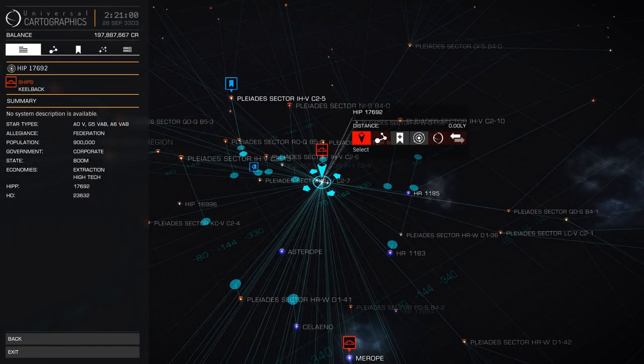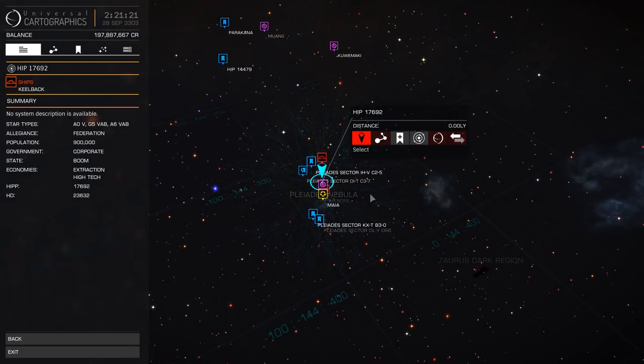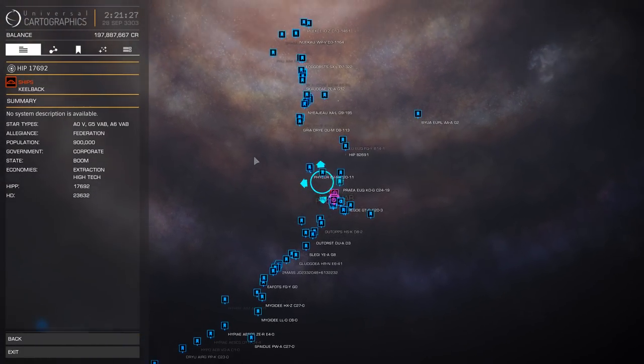That's the academics - the basics of shipbuilding. If you've got a lot more money to spend, I would suggest the Asp Explorer. There's a reason it's called the Asp Explorer - it is a good all-around ship going from point A to point B. So where to go? Well, the galaxy's a big place - a lot of stuff out here.